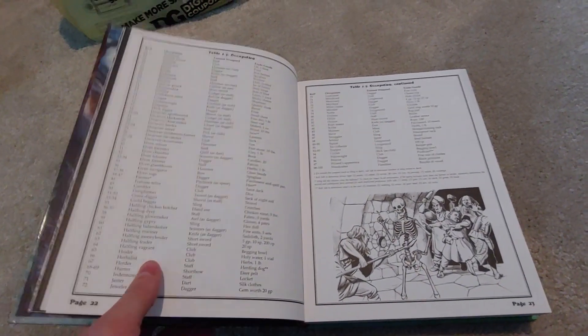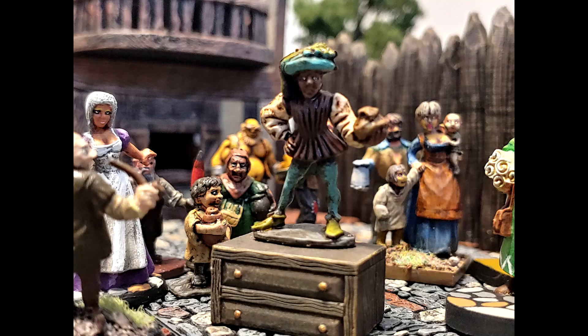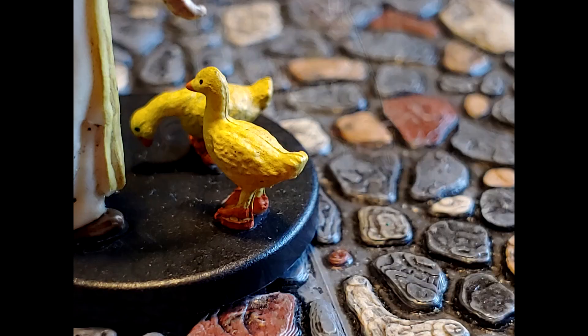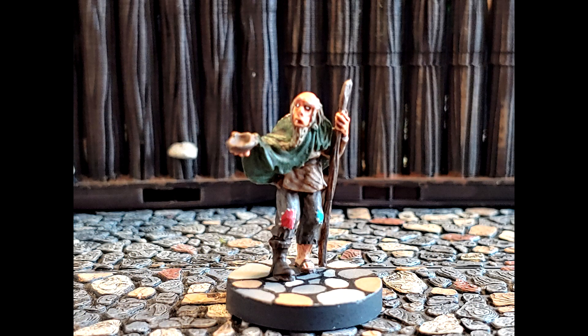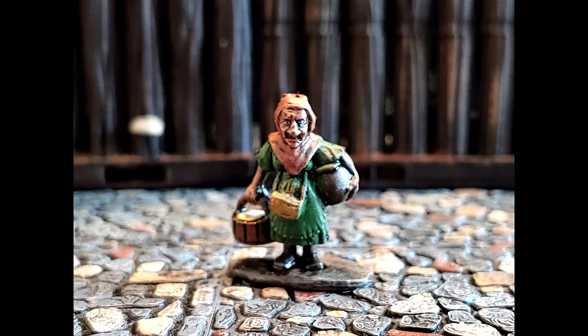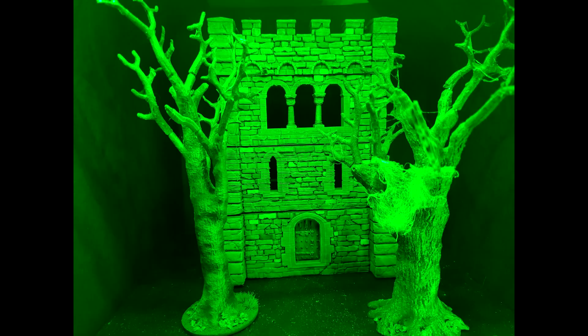The choice you make could easily eviscerate you and obliterate your whole entire party. Each character will start with a weapon and a piece of equipment associated to their occupation. In the case of Manus the farmer, he'll start with his pitchfork. Mabel the baker will receive a rolling pin or a club, and she'll have a sack of flour. Isaac the herder will have his staff and his trusty herding dog. Cooley the gong farmer will have a trowel and basically a big pile of doo-doo. Now, with our characters rolled up, let's see how the funnel actually works.